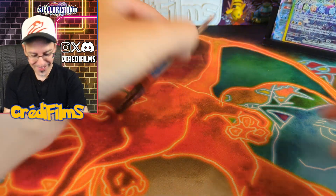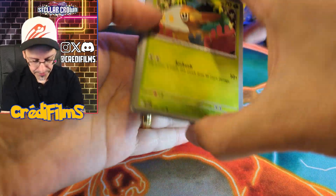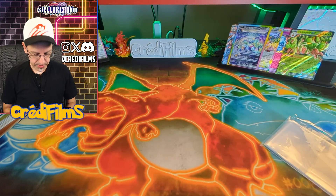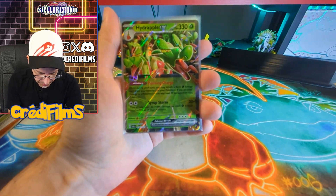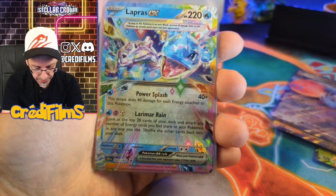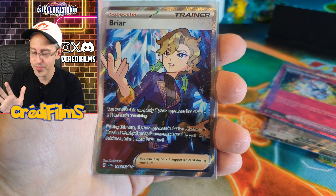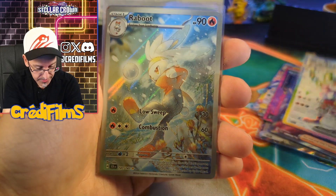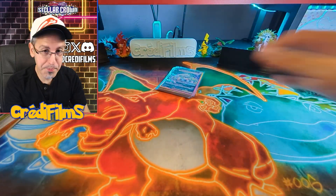Last pack — I don't care for last pack magic. But if we do get anything, I'll be happier. I actually don't care, because we got the Terrapagos SIR. Iron Boulder. We are so good. I'm going to sleeve up these cards and we'll see how many hits we got in total. We got 14 hits. Hydrapple EX — seven EXs in total. Thank God we only got one A-spec card. A-spec cards to me kind of clog up the booster box. One A-spec card, two full arts in Briar and Cinderace EX. Three illustration rares — Raboot, Archelodon, and Milseri — and one SIR Terrapagos EX. That was a fantastic booster box. 14 hits — I'd say we're batting above average.